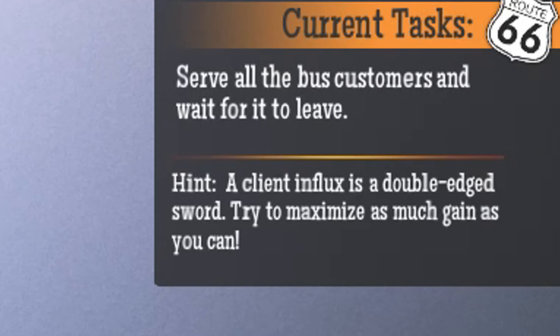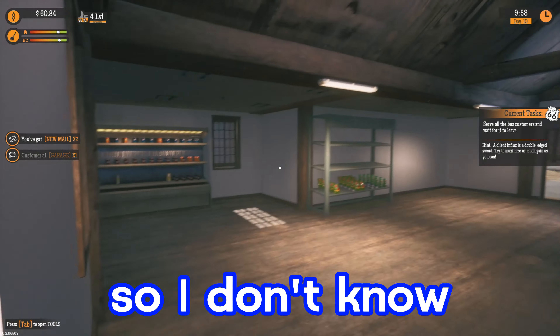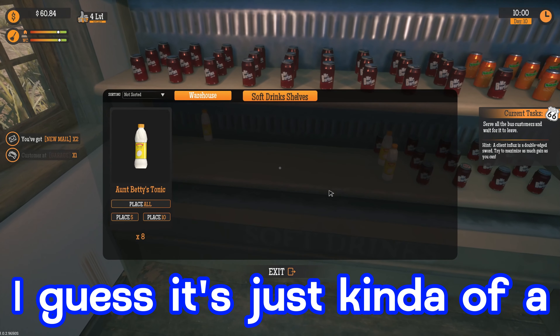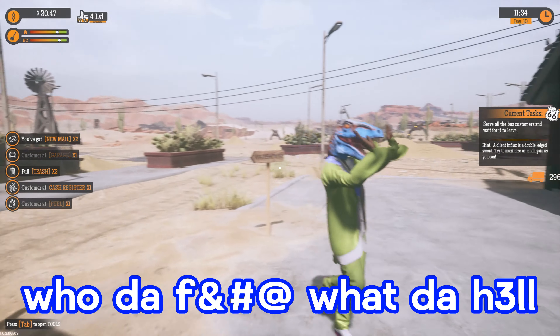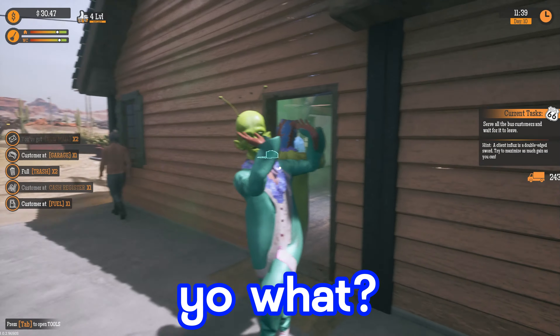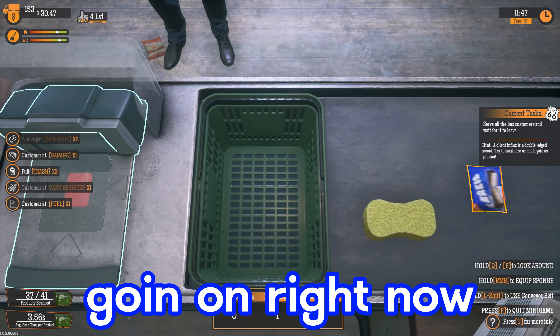Since we have $360, we're going to go to our upgrades and purchase the bus stop. Next task says serve all the bus customers and wait for it to leave. The hint says a client influx is a double-edged sword — try to maximize as much gain as you can. I don't know necessarily what that's supposed to mean, I guess this is a wait around and find out type of deal.